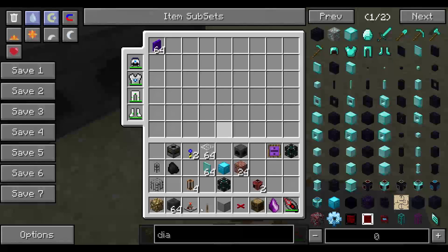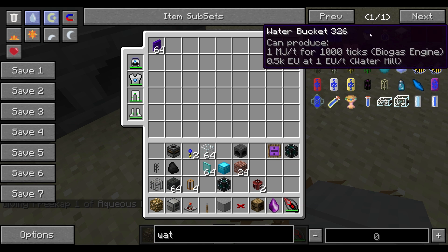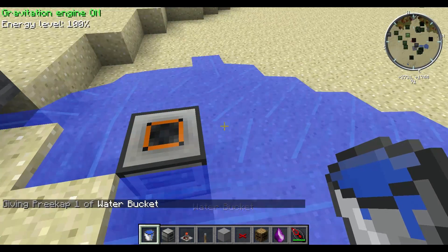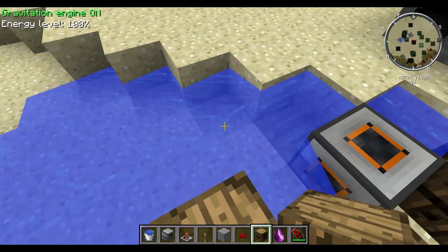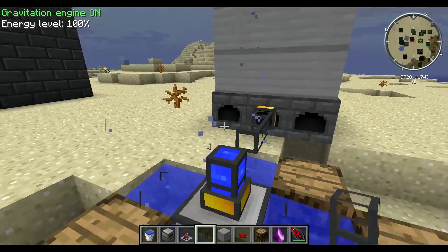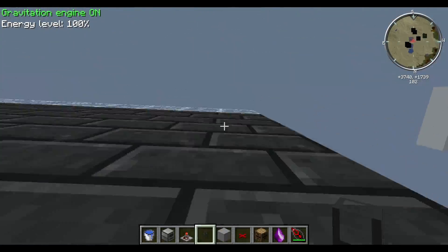Once you have the boiler set up you'll need water. The best way I handle water is an aqueous accumulator, which generates water as long as a water source block is adjacent to it. Place water around it and use liquiducts — the best pipe for the job — to connect it straight to the boiler. Now it's getting water and it should be receiving coal from the tesseract once we turn it on, and it will create steam.